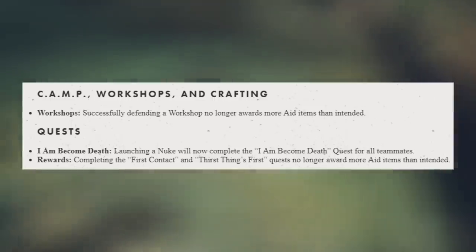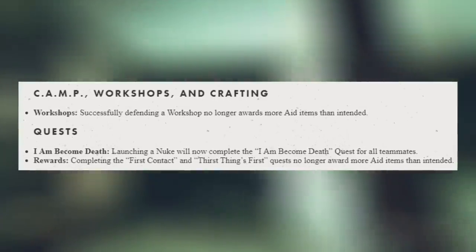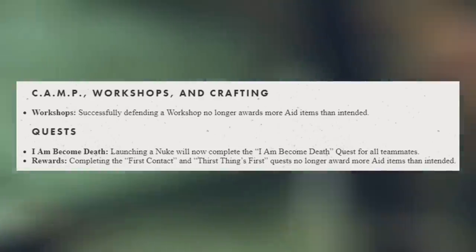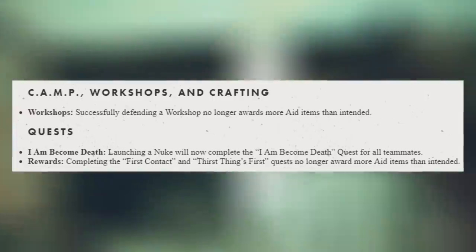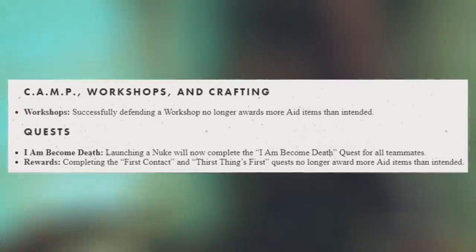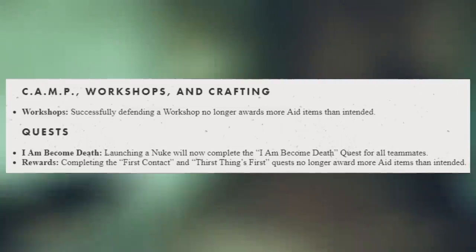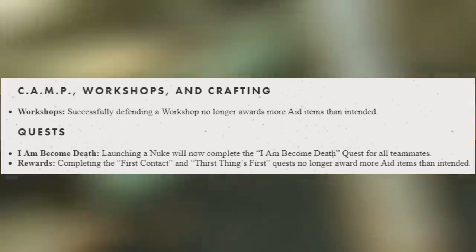Launching a nuke will now complete the "I Am Become Death" quest for all teammates, meaning if your whole team collects all of the nuclear silo keys, that will all succeed in that mission. The rewards for First Contact and Thirst Things First, which are some of the beginning quests for the main story, no longer award more aid items than intended.